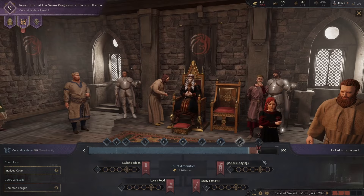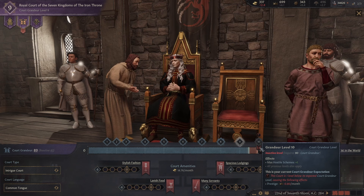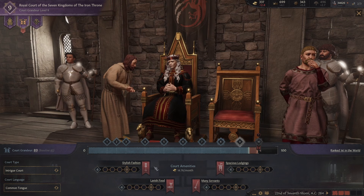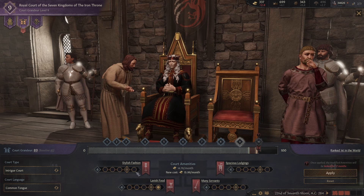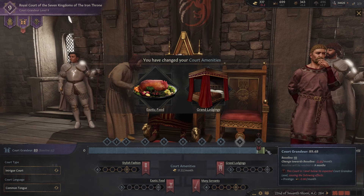Something bad is happening here — inactive level. This court is one level below its expected. We're going to have to increase it. More food — people like food, right? Fashion as well is important. Spacious lodgings. Let's go ahead and just invest slightly more gold and hopefully that puts the court range all back up. It's almost instantly back to level 10 there.